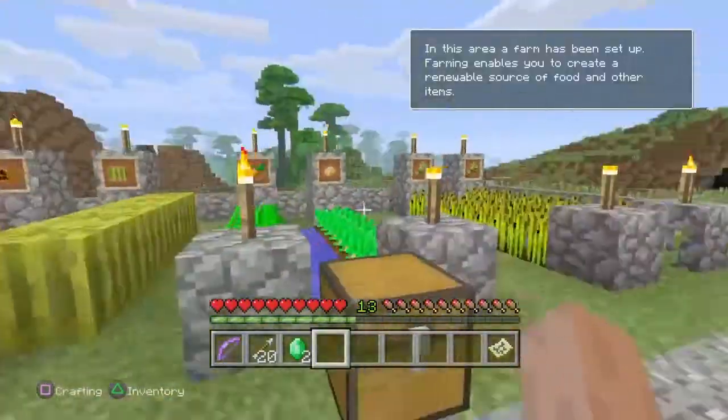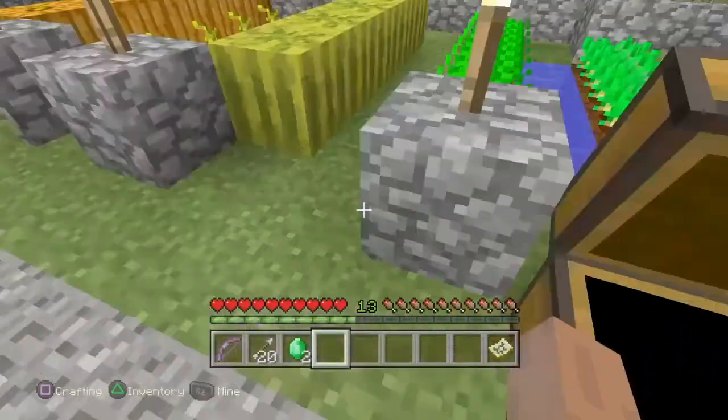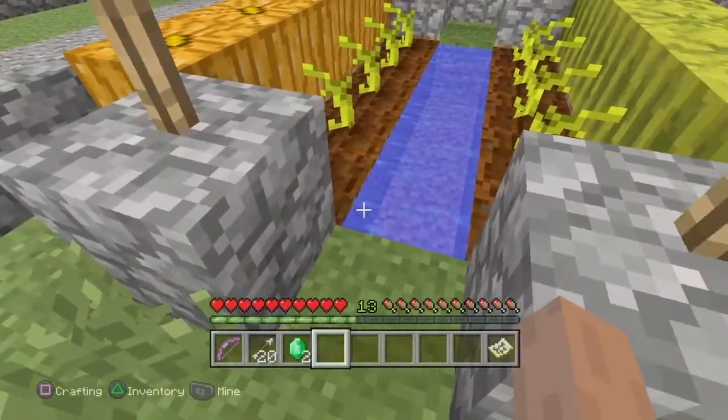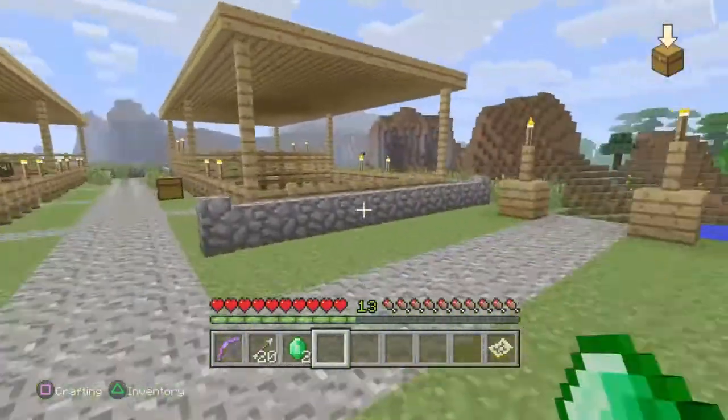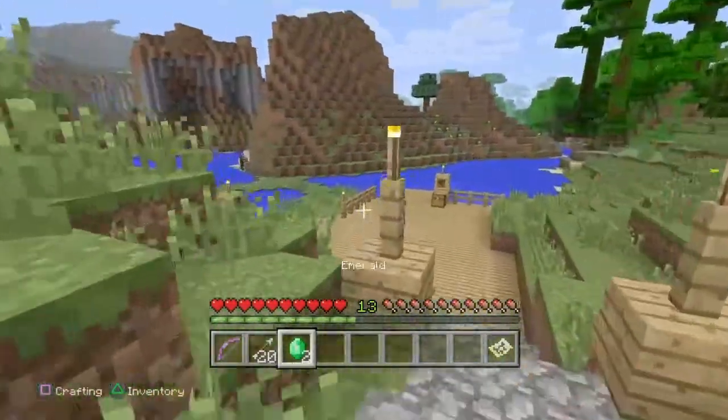Here's the farm. We have pumpkins — every crop you could get at that time. Beetroot didn't exist yet. You could also get farmland as a physical block back then, but obviously you can't anymore on the new versions of PlayStation.